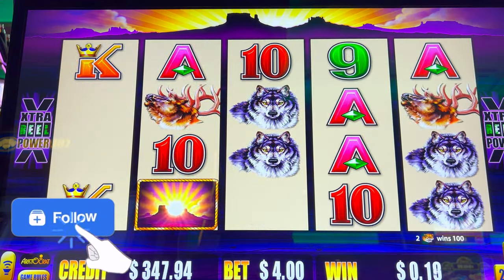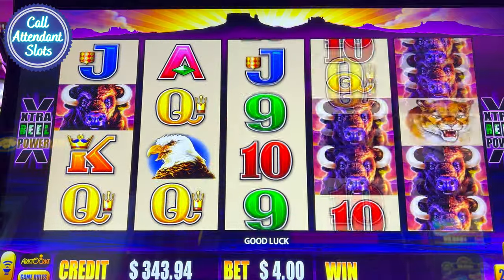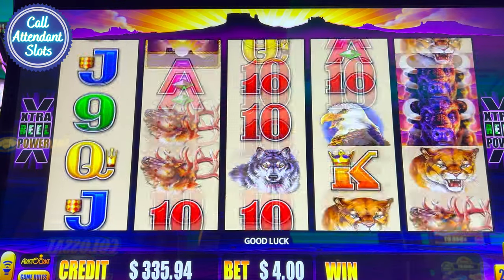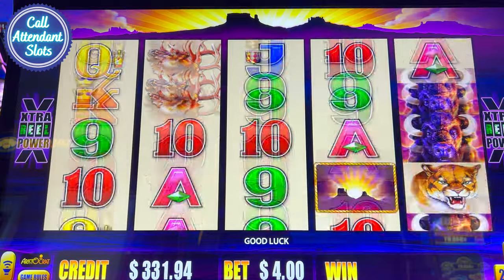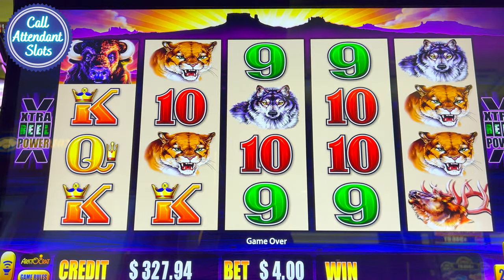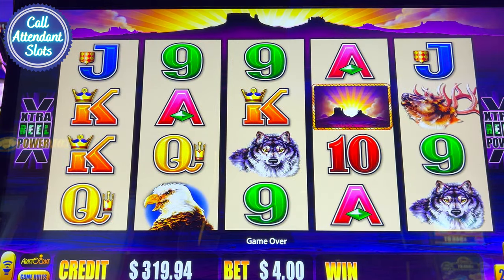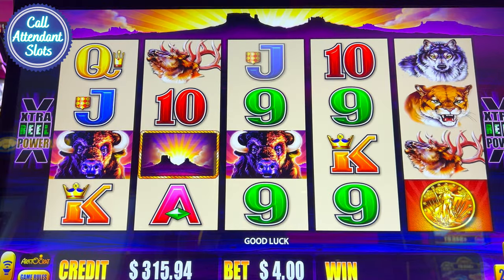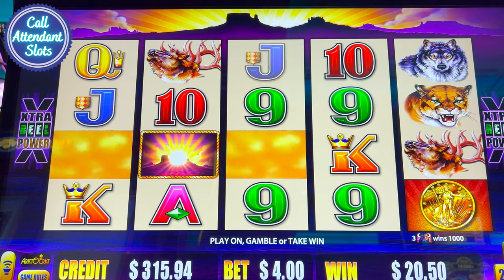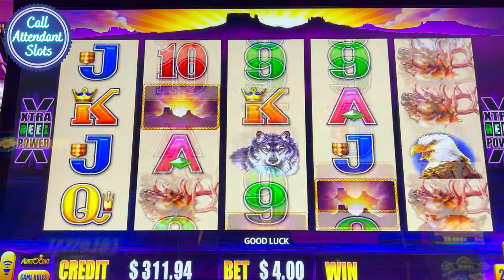Oh, here we go. Red. Lost. Jeez. Really bad streak right now. Come on, I want to gamble. Here we go — Buffalo! Let's gamble. Black. Oh my god. So bad. I'm being bamboozled.